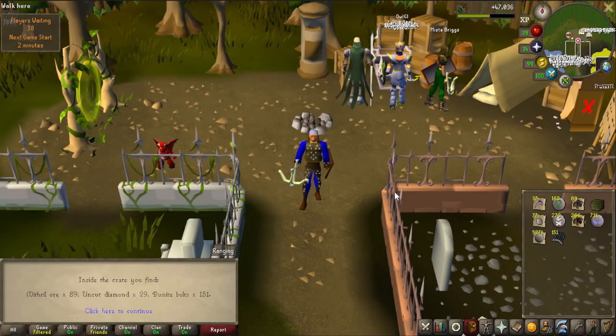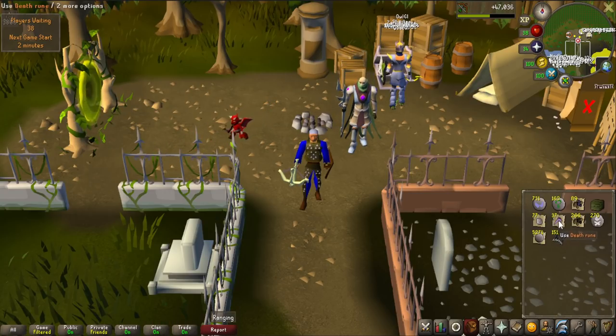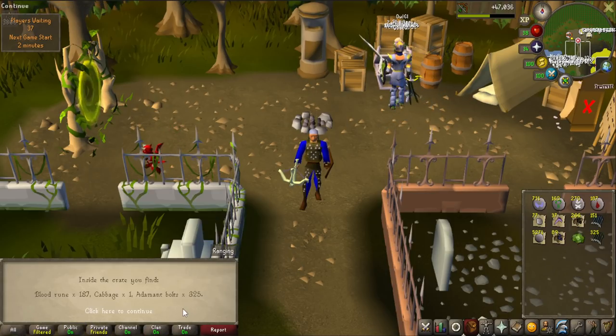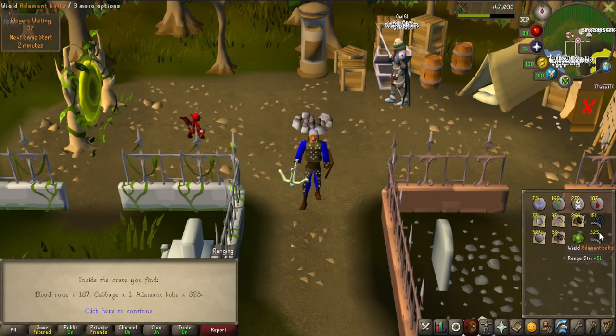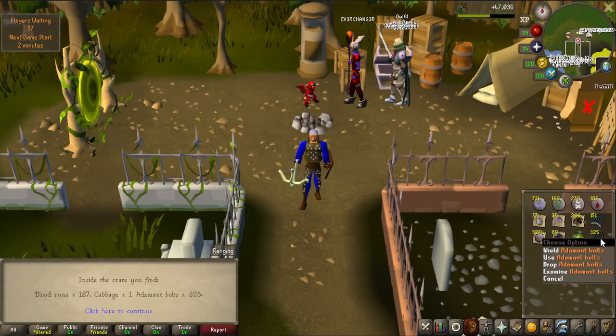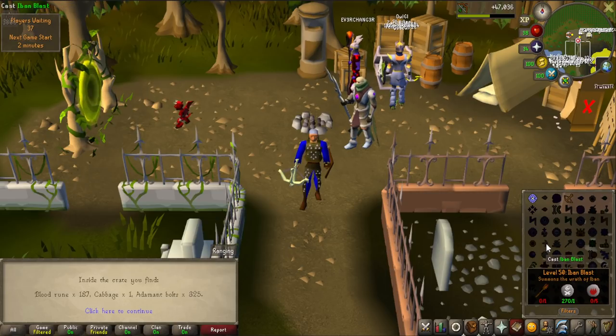I just opened four crates and I have one left - look at this loot. This is from four crates, no sharks though, so I'll hopefully get them on the last one. But look at this - adamant bolts and runite bolts. I can tip these with onyx and these with ruby and use them for Zulrah. And look at this - 270 death runes. That is a lot of Iban's Blast casts, and if I get a Tome of Fire I only have death runes as cost, which would be perfect.